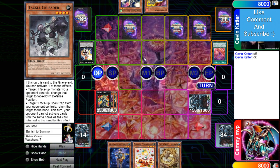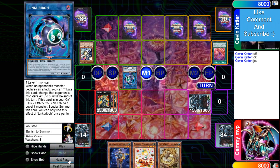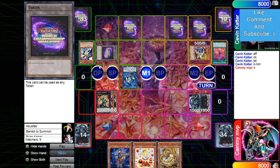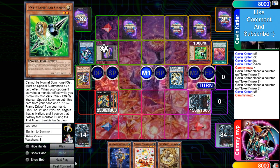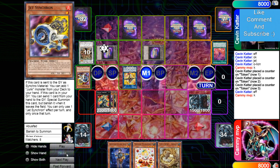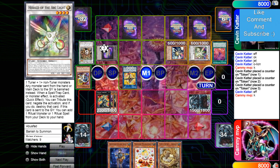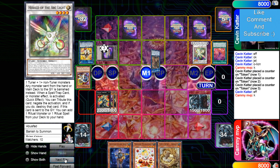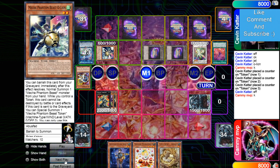He sets Tackle and passes. Next draw is O-Lion. Normal summon Jet, link into Link Arrow. Jet gets rid of O-Lion, O-Lion brings itself back, O-Lion brings out a token, then goes into Needle. Needle brings out Gamma, link into Link Cross, bring out tokens, make Metal, then Metal brings back O-Lion, make Herald, go into the Blocker. Then go into the Mecha Phantom Beast Link, bring out tokens, tribute to bring out O-Lion, then go into Savage.